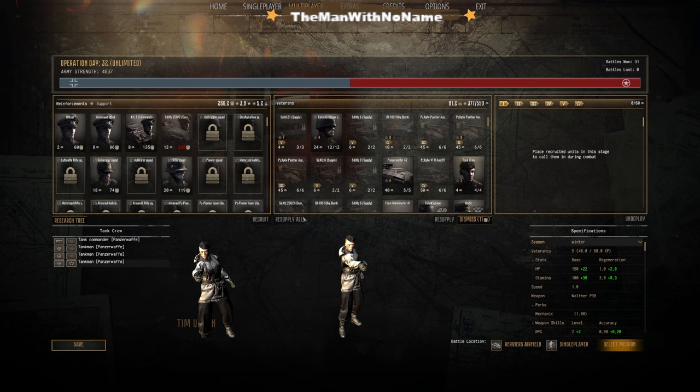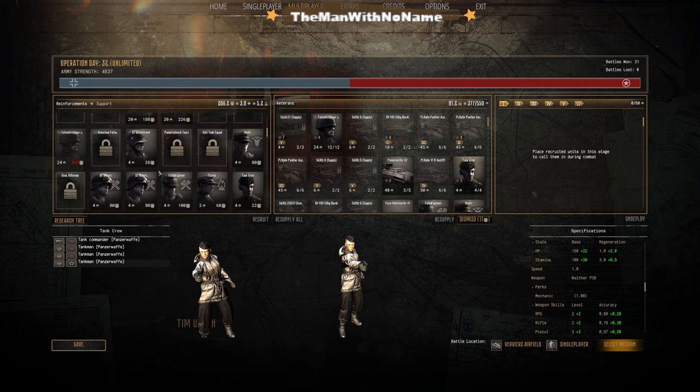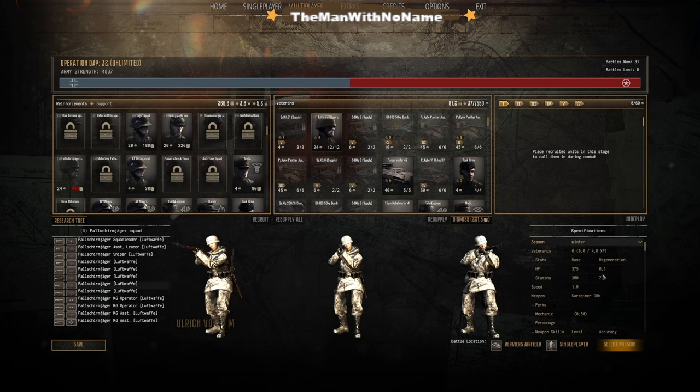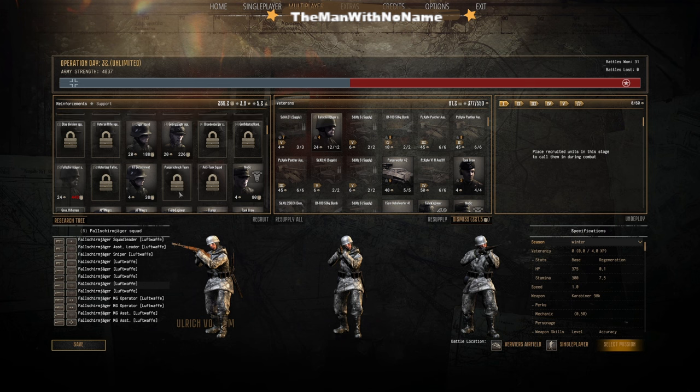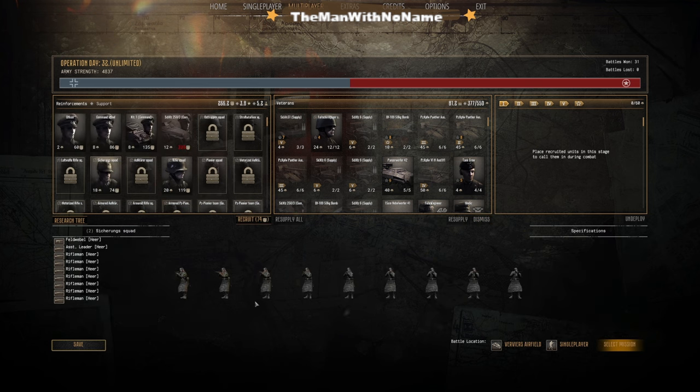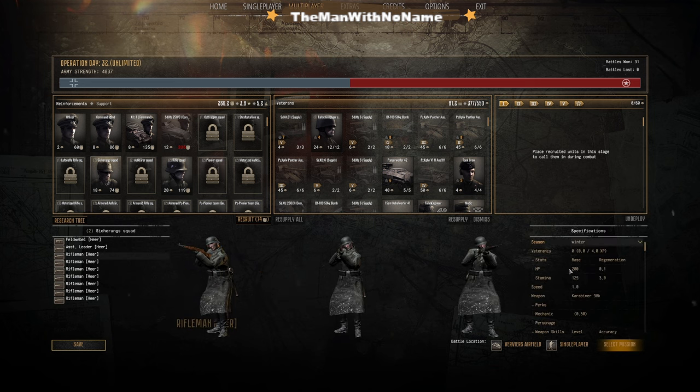Working down the line, after speed, if you go to units like the Fallschirmjäger — the top tier units for German infantry — you'll see better health. On multiplayer there are tier one, tier two, tier three, and possibly tier four elements. The tier system basically starts at your generic draftee class, whose base health is 200 with a very slow regeneration of 0.1.